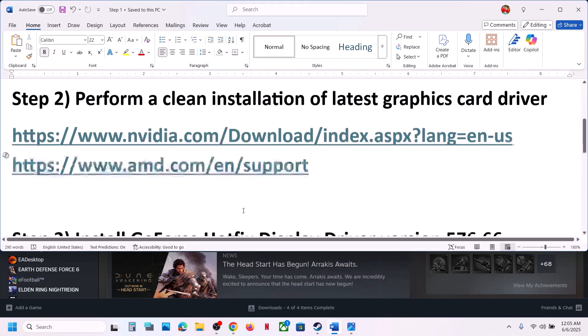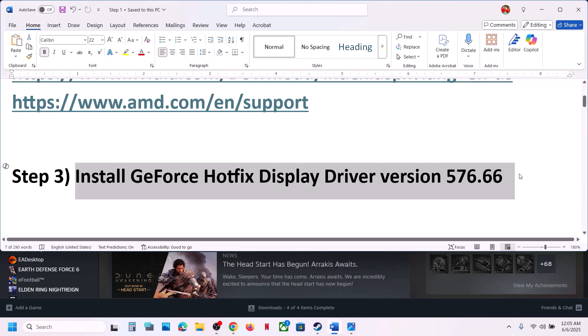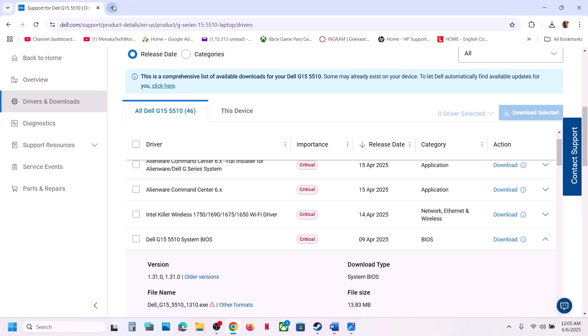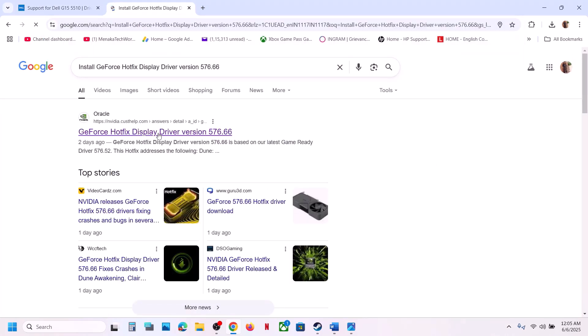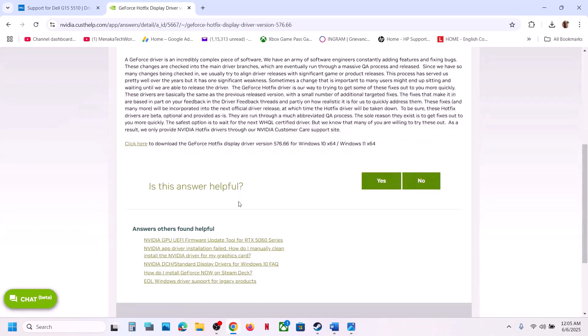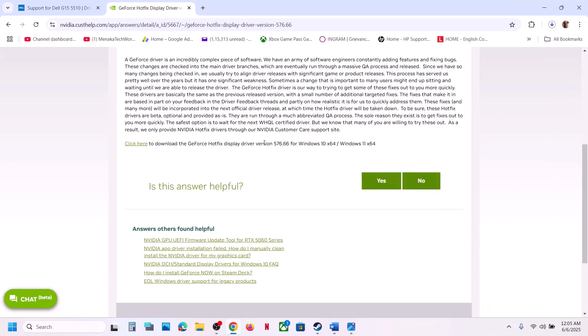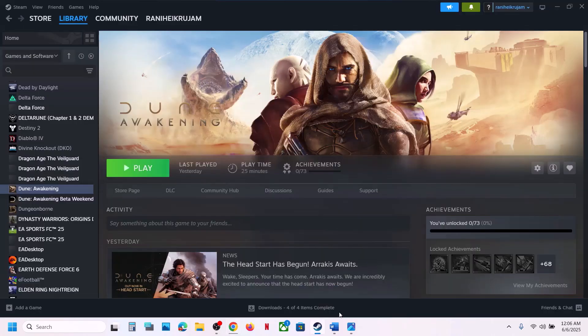The next step is to install the Nvidia GeForce hotfix display driver version 576.66. Search for it in Google and go to the Nvidia website — you'll see it addresses 'Dune Awakening may crash during gameplay.' Download and install it, making sure to check 'Perform a clean installation', then restart your computer and launch the game.